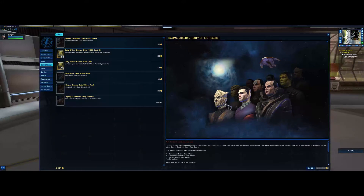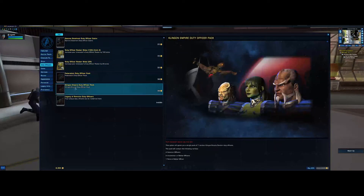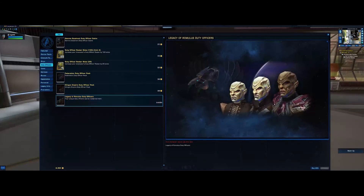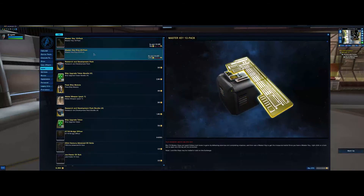There are Federation officers, Gamma Quadrant officers — Jem'Hadar, Vorta, Cardassians who were part of the Dominion fleet, the Wadi, and other alien species including Klingon and Romulan. There are Remans and Romulans in those packs. These are on special at the moment and I just bought a couple.